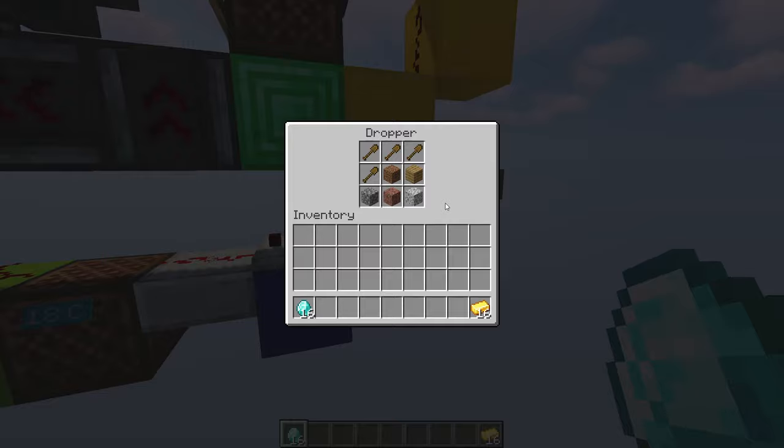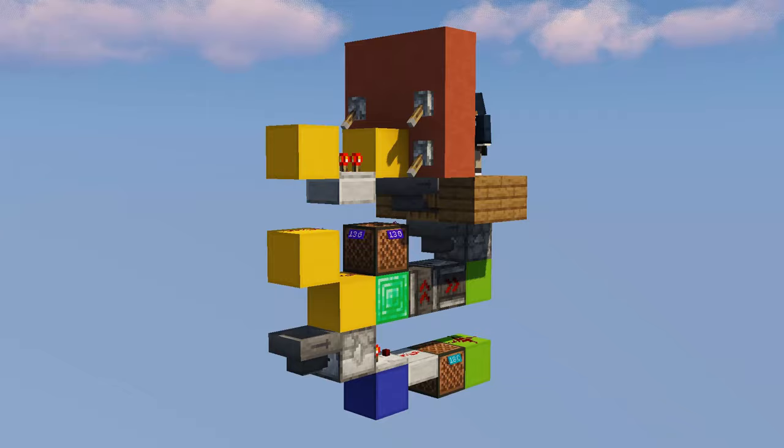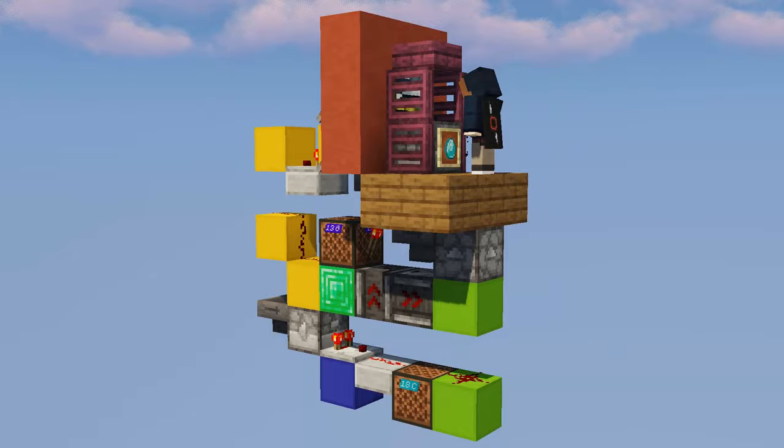This machine works in both the Minecraft Java and the Bedrock Edition, and because it is so tiny, it isn't really meant as the main attraction of your casino, but instead as kind of a functional piece of decoration. For more complex gambling machines, check out my other tutorials. If you want to jump straight to the tutorial, feel free to use the timestamps given in the video description.